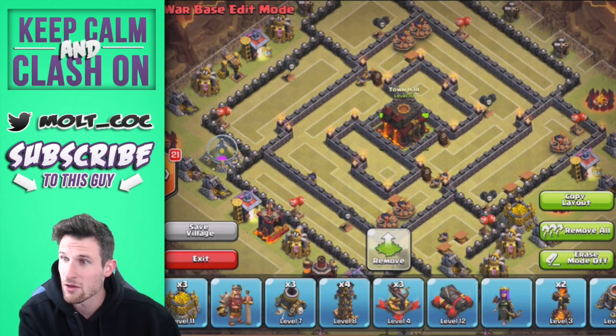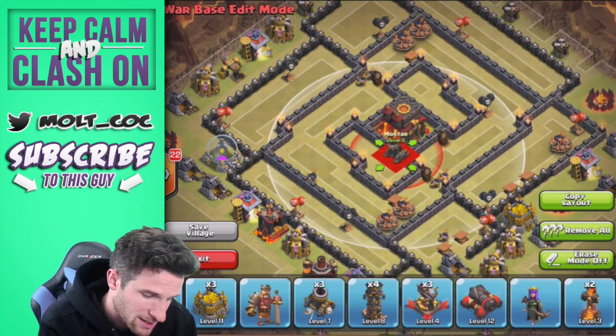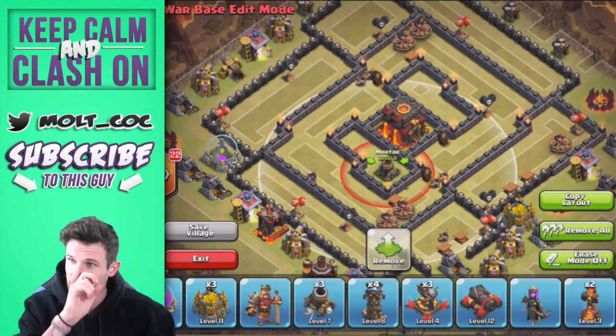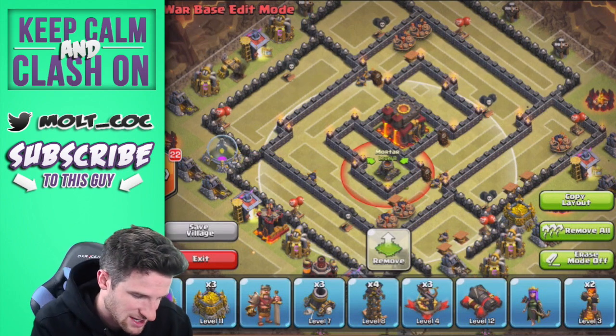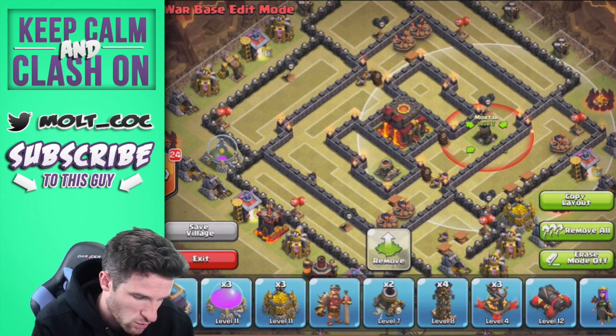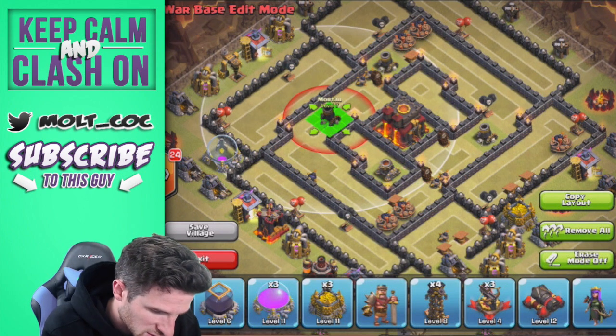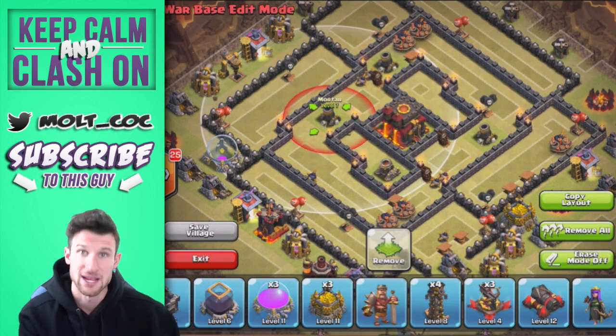We'll go ahead and put all the buildings in — I've got it on my screen. We're going to bring in our mortars. Now that we have four of them it changes things up a bit, and we still want them to cover the base very well, so we'll get them all situated so they are covering the entire base.